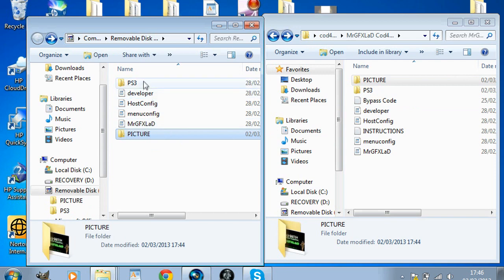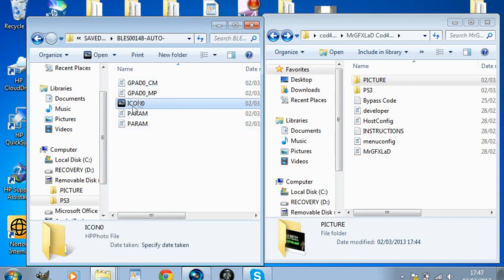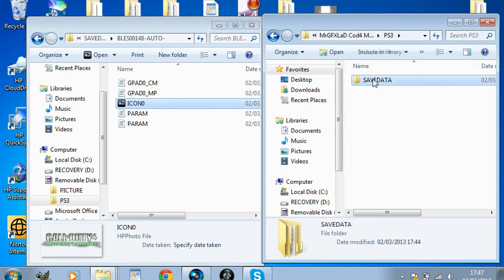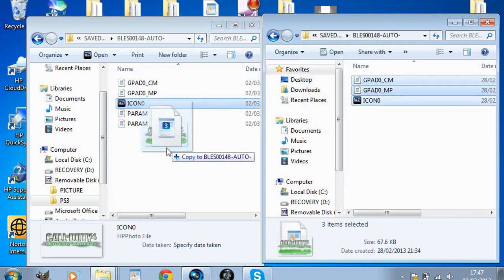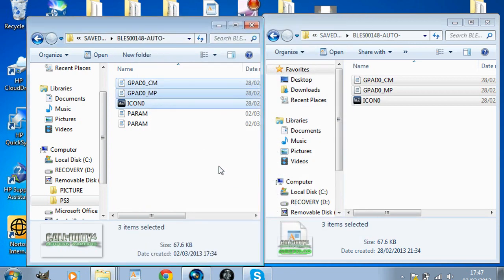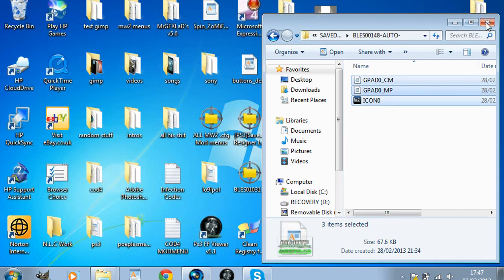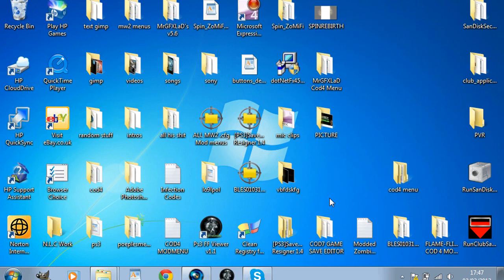So now you've done that, you need to go ahead and go into PS3 save data, and now you can see it's COD4 - just to make sure it's COD4, click that once and it should be there. So now in the file that you've extracted, you need to go right into there and copy all of them, drag them into here. If prompted, do copy and replace for the next two as well - just go copy and replace and it will copy and replace them. Now to see if it's worked, just click that and as you can see it's changed.